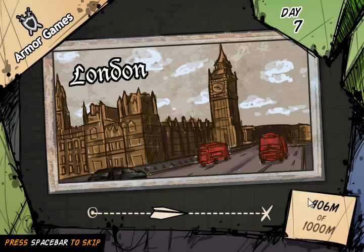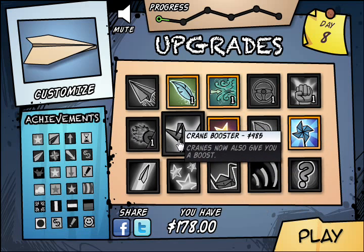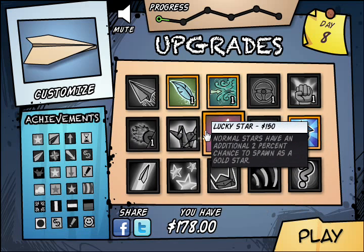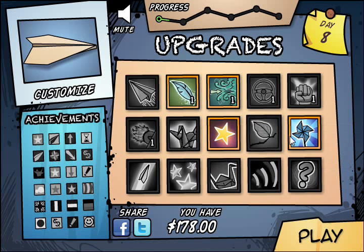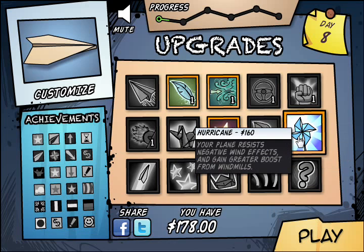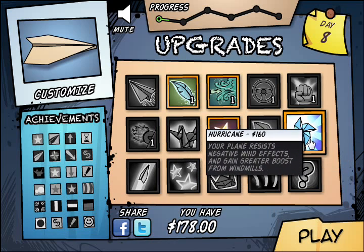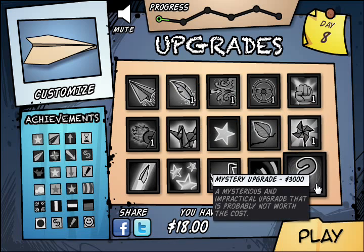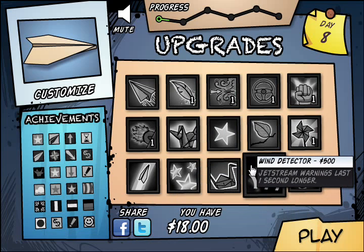I wonder if we can upgrade our fuel somehow. More engine. Cranes give you a boost — cranes give you a boost. More gold stars, less fuel percentage. I didn't even know those gave a boost. Let's get that. Anyway, there's a mystery upgrade — 'impractical upgrade that is not worth the cost.' That sounds excellent. Let's get that next.